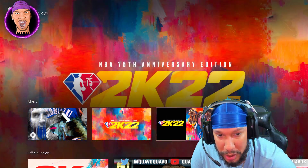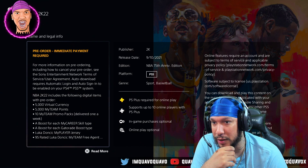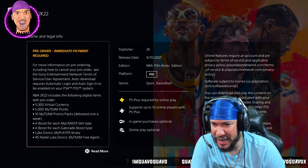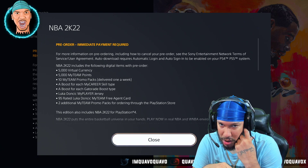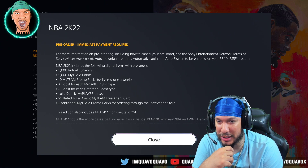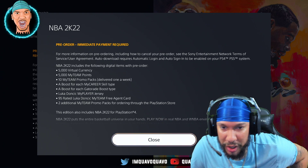Okay, this is what comes with NBA 2K22 Legend Edition right here. The Legend Edition includes 5,000 virtual currency, 5,000 MyTeam points, 10 MyTeam promo packs delivered one a week, a boost for each MyCareer skill type, a boost for each Gatorade boost type, a Luka Doncic MyPlayer jersey, a 95 overall rated Luka Doncic MyTeam free agent card, and two additional MyTeam promo packs for ordering through the PlayStation Store.